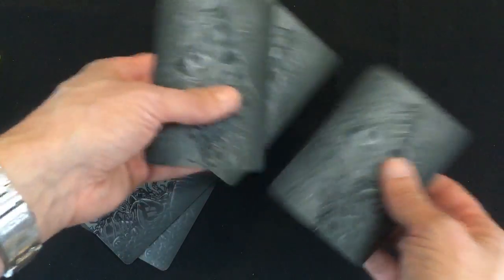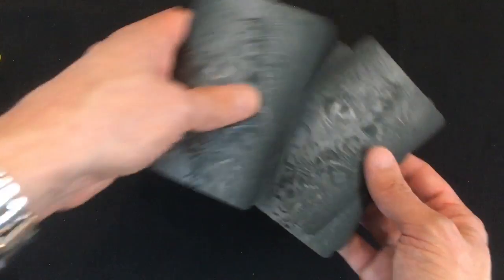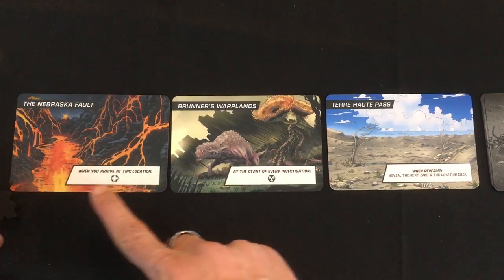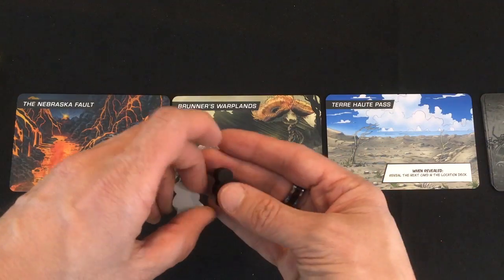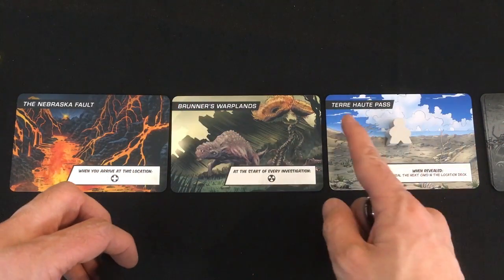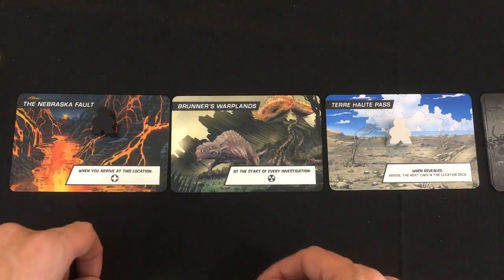You take two location cards and shuffle Max Normal in with them, so you're not quite sure which one he is, and all of those go on the bottom of the deck. You then lay out three initial locations. The perps start with a head start on the one closest to the deck, and you're going from left to right — the Judges start on the one furthest back.